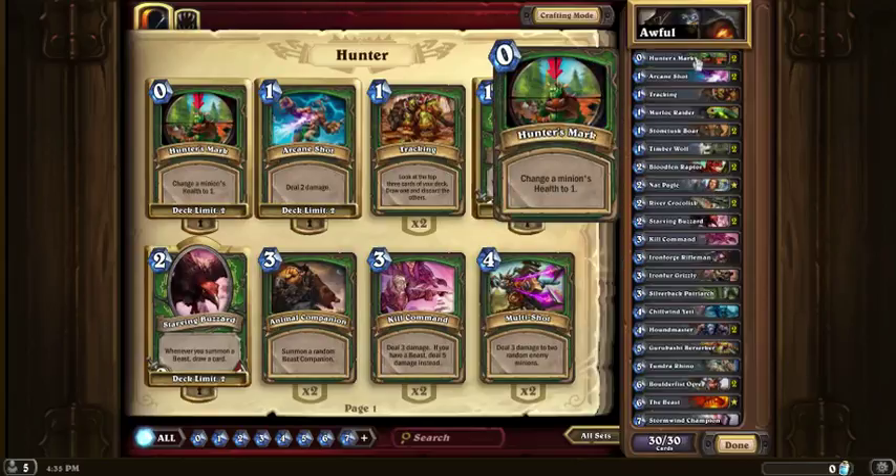Starts up with the Hunter's Mark. Now I know people don't really like this as removal, at least from what I've seen, but with the starter deck I think it's still very good. The zero mana cost means you can surprise your opponent with it, and only dropping the health to one means you still have to take care of it, but at least you have greater options.